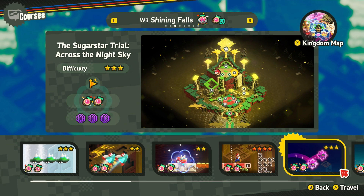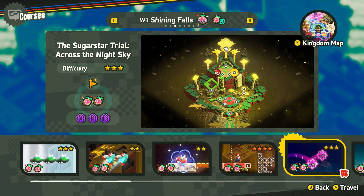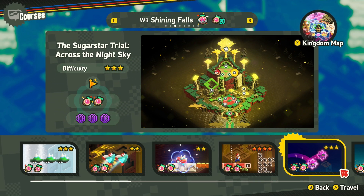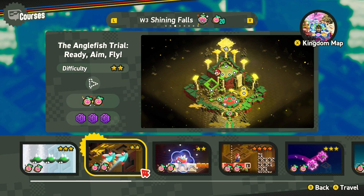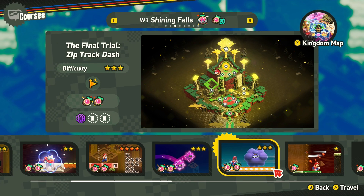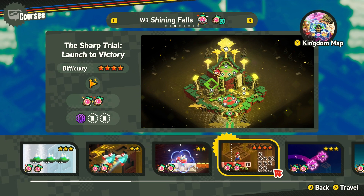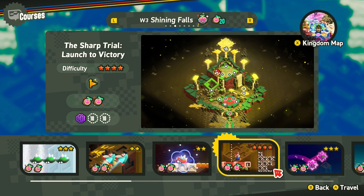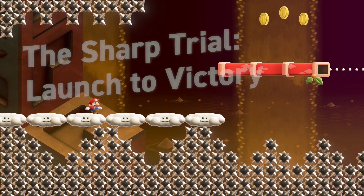Alright, we're back with a little more 10 coin challenge, trying to get all the flower coins in the flower kingdom. This time we're in the Shining Falls. We got all the ones in Fluff Fluff Peaks, or whatever it was called, World 2. Now we're just trying to get the rest of them in Shining Falls. We got this one and that one — just two levels. Let's start off with the Sharp Trail Launch to Victory, hopefully it's easy.